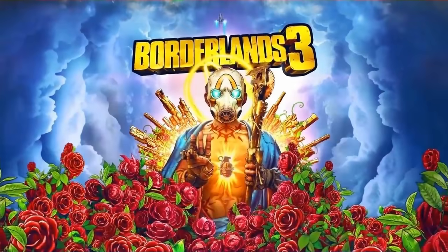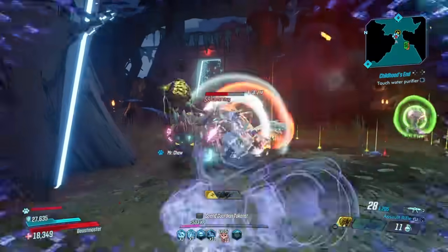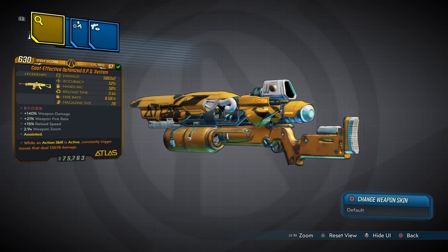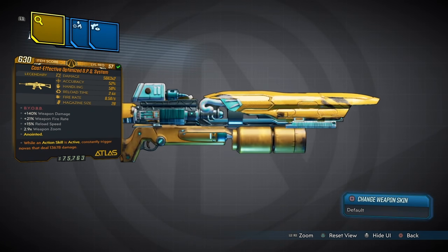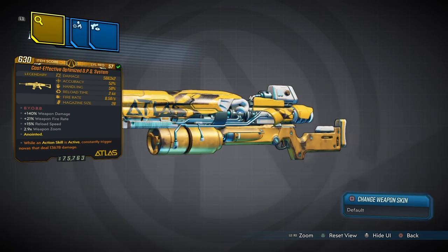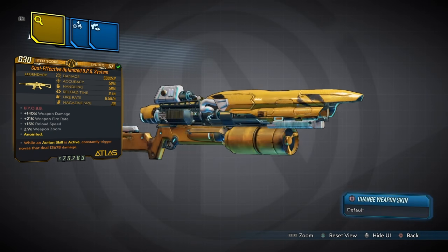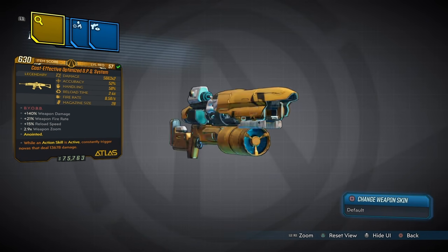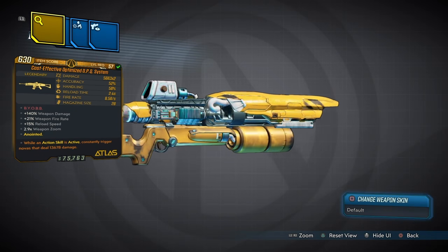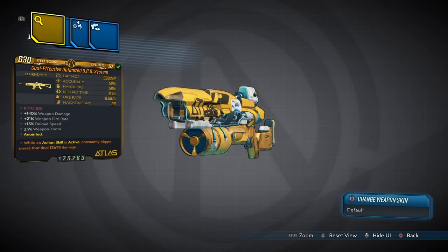Hey, what's up everybody, welcome to Carpo Gaming and another Borderlands 3 video. What you're seeing right here on screen is by far one of the best assault rifles in the game — if not the best. We're talking about the new cost-effective optimized OPQ System. This comes with the rare text BYOBB, which generally stands for 'bring your own bruise bruh,' but for me it's 'bring your own butt bruh.'